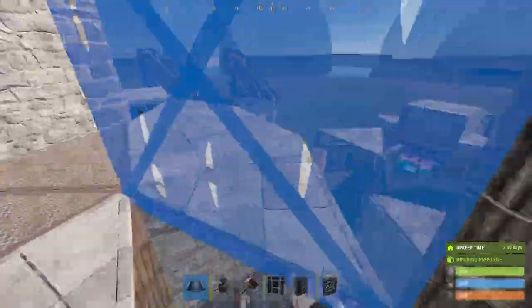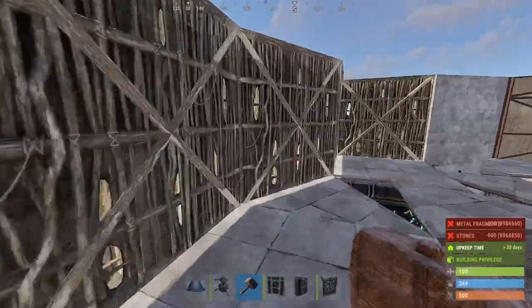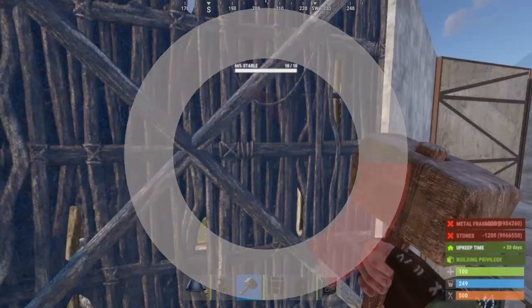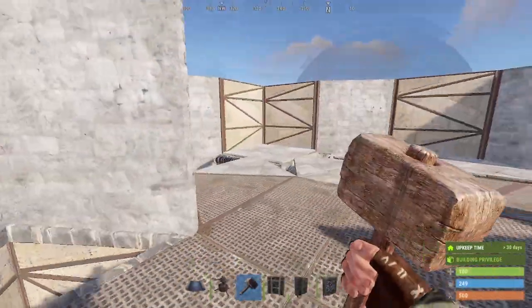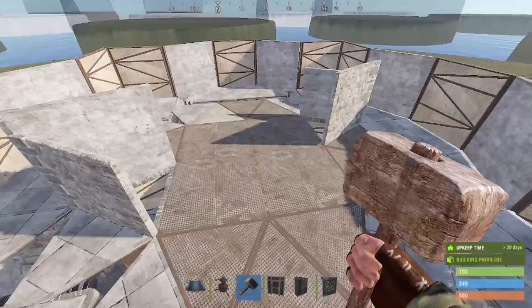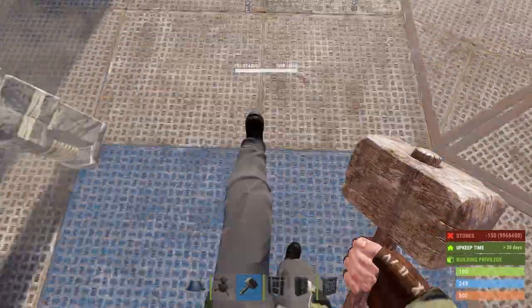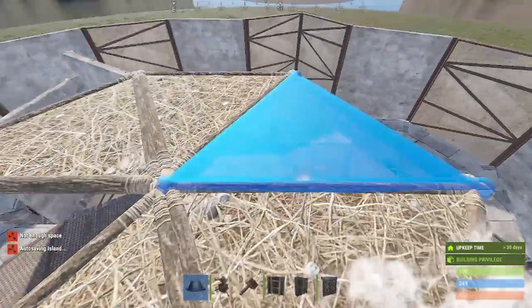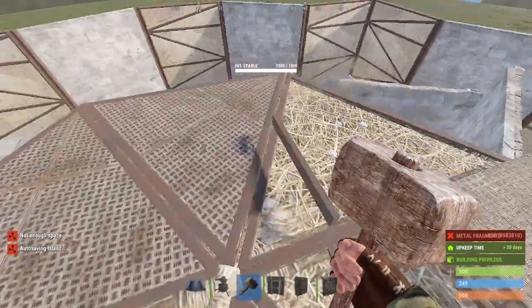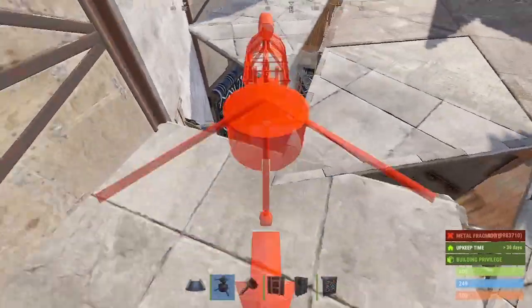First you want to seal this all off. Upgrade this to stone, this to stone, this to metal, metal this, metal this, stone, stone, metal. Follow the same pattern — in the end you'll be left with something like this. After that, break all the wood that's on there. You would want two of these in the center, upgrade both to stone, metal for stability, fill them with triangles, upgrade them to metal. Fill the corners — upgrade those to metal for stability purposes. Same thing for the sides.